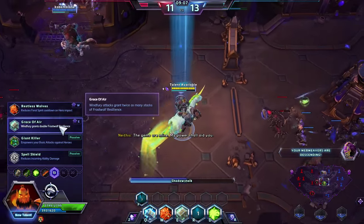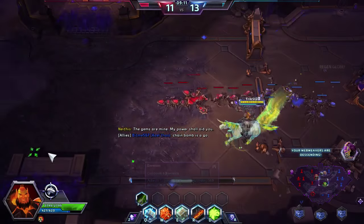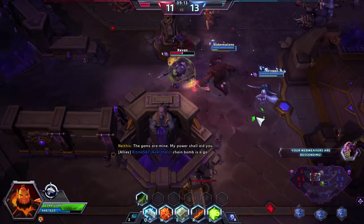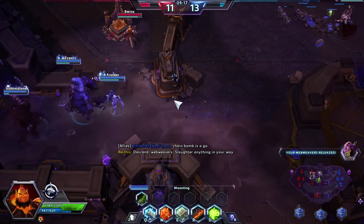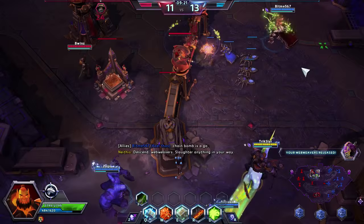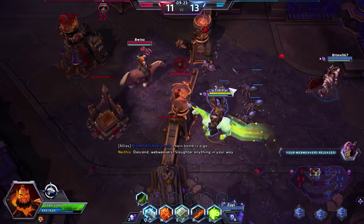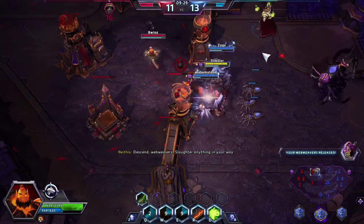This is where we start to have this build really come together. Grace of Air is very, very strong when coupled with Feral Spirit — we're getting a lot of health and also a lot of damage on your opponent. Chain Bomb is a go at level 13. And don't be afraid to use the trait that we got at level 7. Get that healing — constantly use it. It's only a 30-second cooldown.